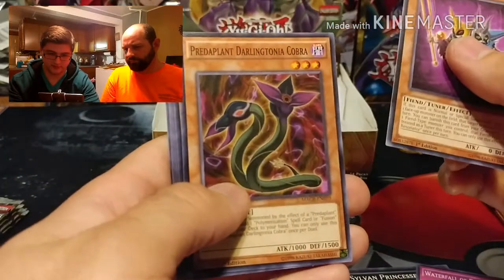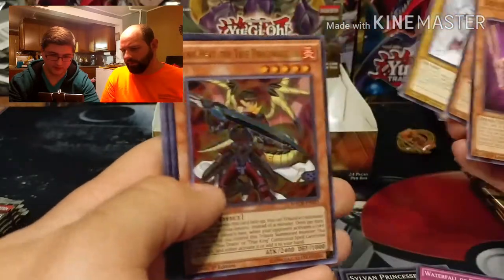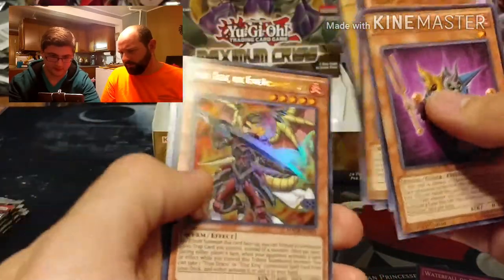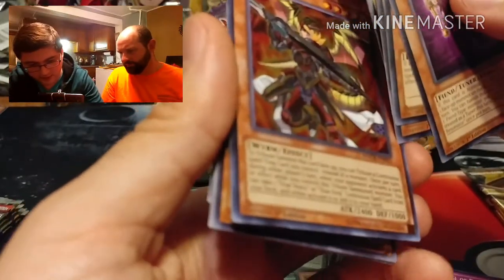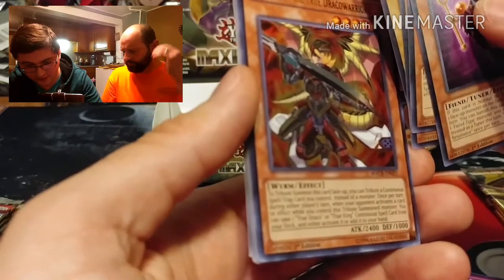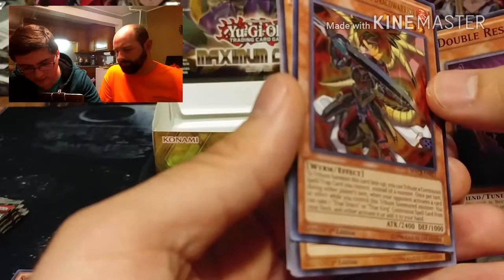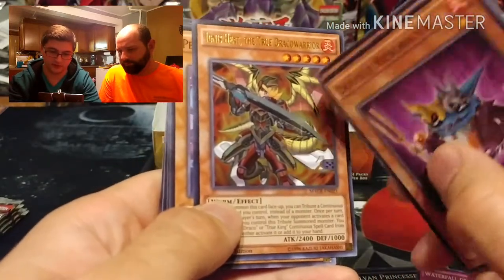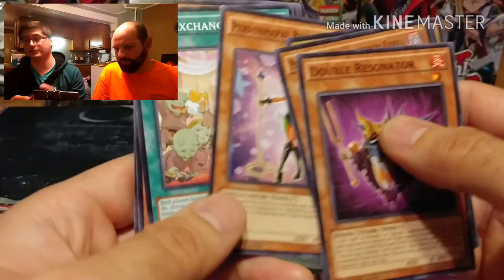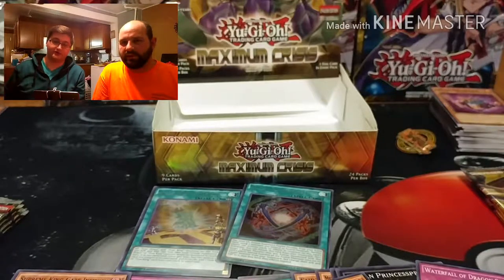Next pack: Double Resonator, Darlingonia Cobra, Turquoise Warbler, Phantasm Spiral Dragon, and Ignis Heat the True Draco Warrior. Effect: to tribute summon this face-up card you tribute a continuous spell or trap card instead of a monster; once per turn during either player's turn when your opponent activates a card or effect while you control this tribute summoned monster, you can take one True Draco or True King spell from your deck and activate it or add it to your hand. This might be one of the other sought-after cards because people are saying 'forget it, I'm playing tribute monsters, I don't want to deal with Links.'